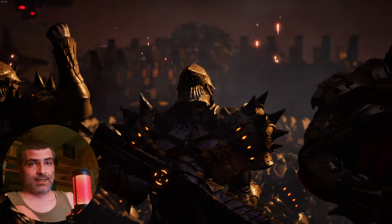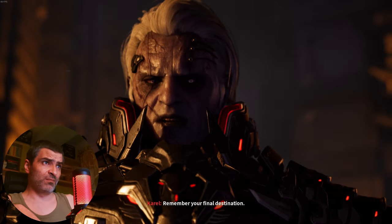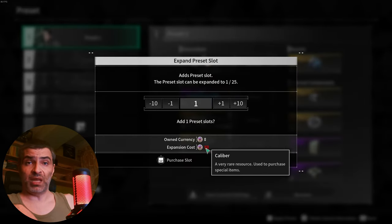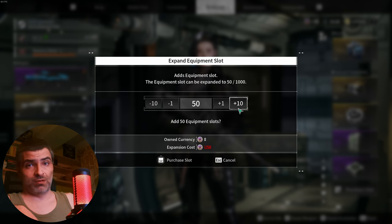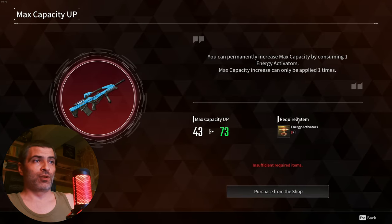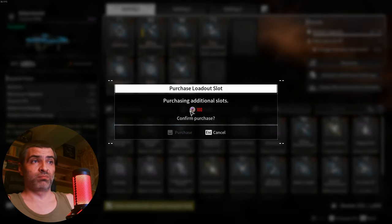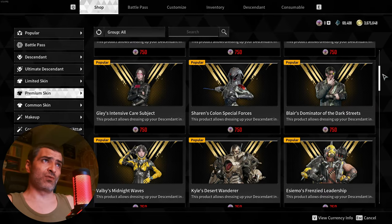Monetization in this game is pure AIDS — and I said AIDS, not cancer, meaning you'll get nickel and dimed at every step of the way. Want more than the first 4 gear presets? Pay. Want more equipment slots — which goes up to 1000 by the way? Pay up. Want to increase the module capacity of your weapon without the materials? No worries, you can pay for it. Want more than 3 loadout slots for a weapon? Sure, pay up. These are just a few of the things you can spend money on.